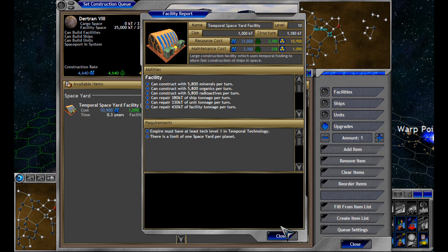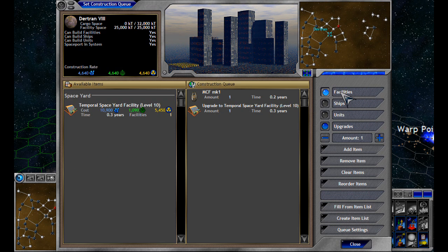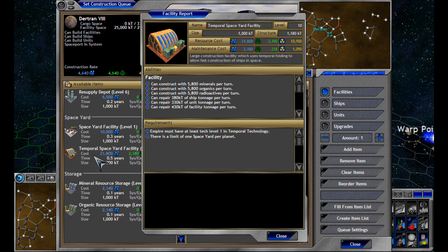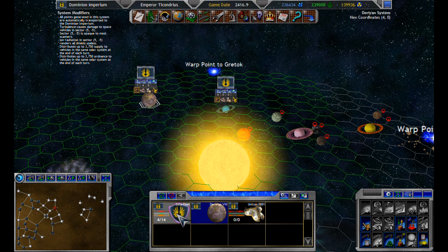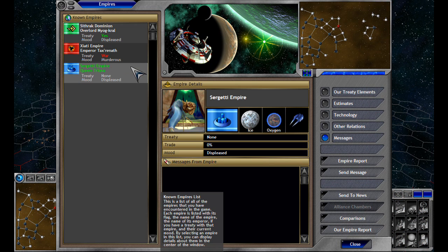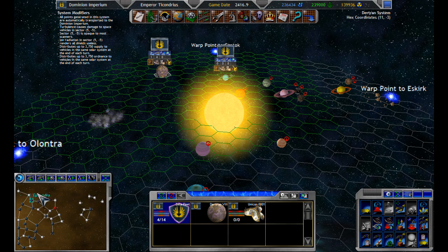Level 10, 5,800 per turn. I don't think this is level 10 though. Facilities. I don't know — I don't think it is, but whatever. How are we doing on all the old resources? We are in the positive, just barely. So my little fleet can now move out to here. It looks like we're actually at war with these guys. Well, we soon will be.